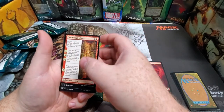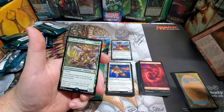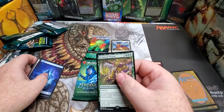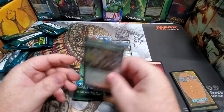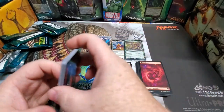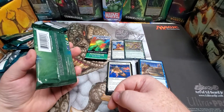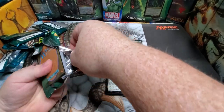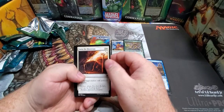It's a mythic — it is a mythic! Oh, it's a Nyxbloom Ancient! Very cool, that is awesome! And a beautiful island. So we did hit the Nyxbloom — not bad, not quite the full art I was hoping for, but it is a Nyxbloom. Maybe I'll do a giveaway and give a couple rares away since we hit the Nyxbloom, and because my viewers are awesome and they're watching me act like a fool on camera.